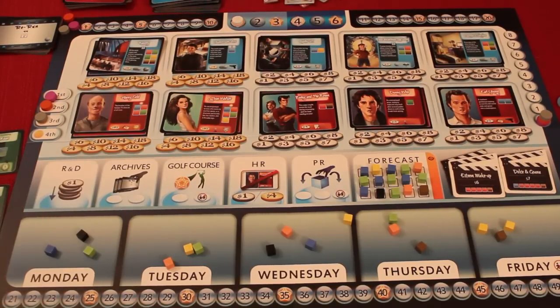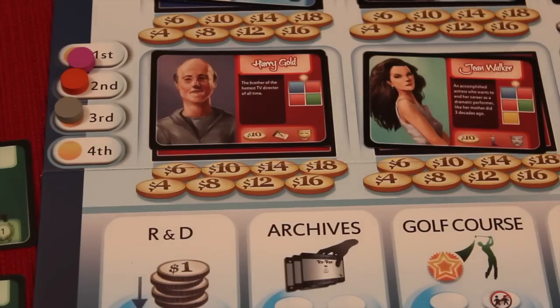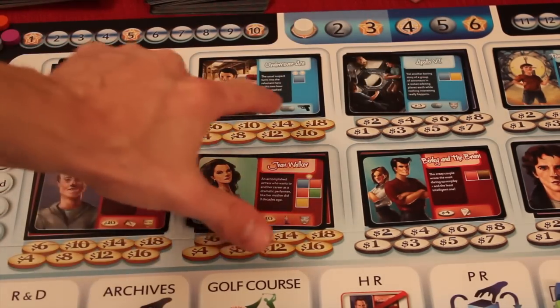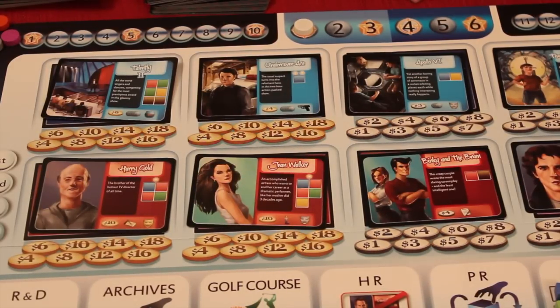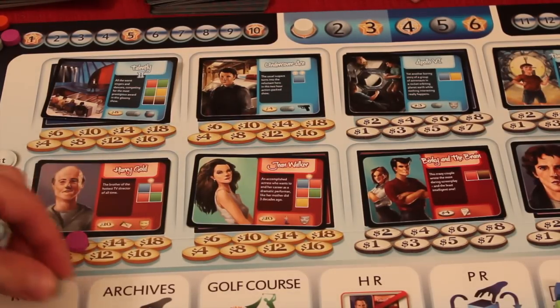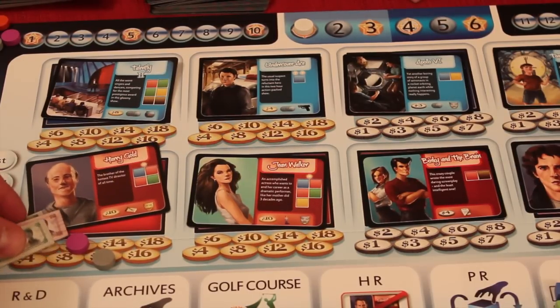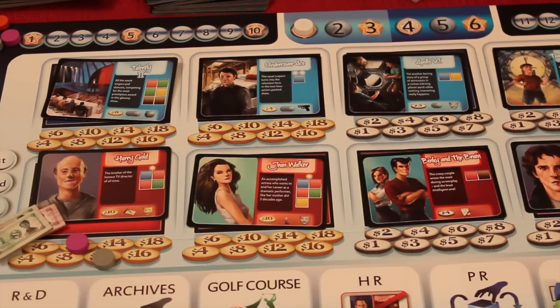The game's played over four phases. The first phase, development, has player actions — each player has three actions they can select, done in order from the order track. One action you can take is bidding on any of the talents or shows. Some are gold and worth more; some are silver and go on silver spots worth a little bit less. When you bid, you have to bid the minimum amount — so if the minimum is ten, you could bid ten or more. Somebody else could then bid higher, like twelve, and the previous bidder gets their money back, while the new bid marker is stuck for the rest of the turn.